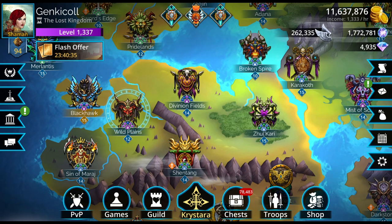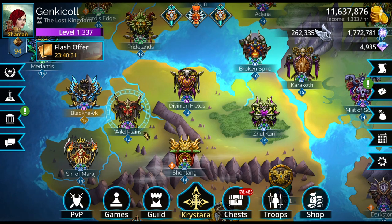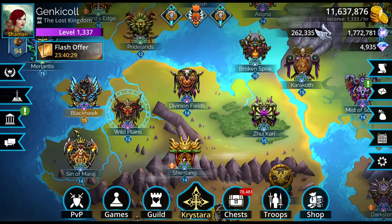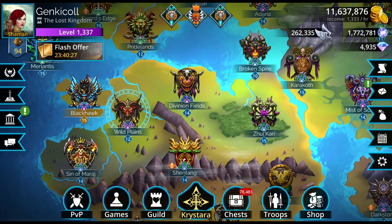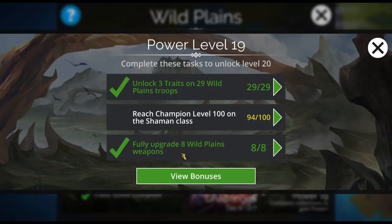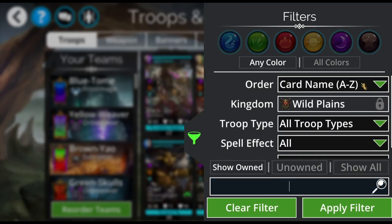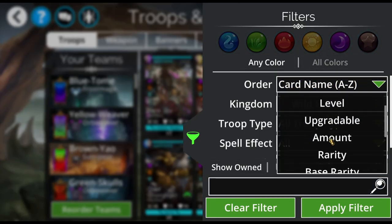I'm caught up on the mythics right now, but I will be getting to the campaign tasks. I'm going to lose my flow if I go there right now. So let's head into Wild Plains and I'll show you what you can get with your event keys. Let's go to Wild Plains troops and sort by base rarity.